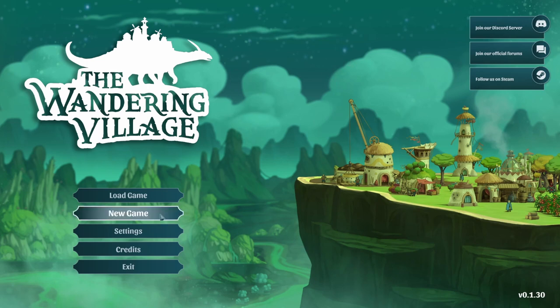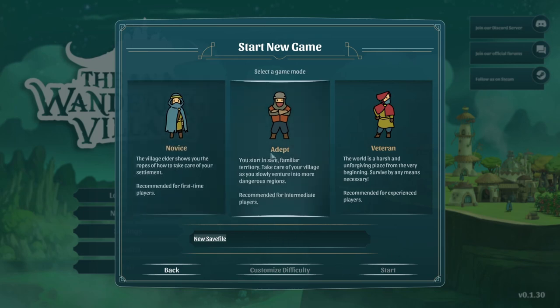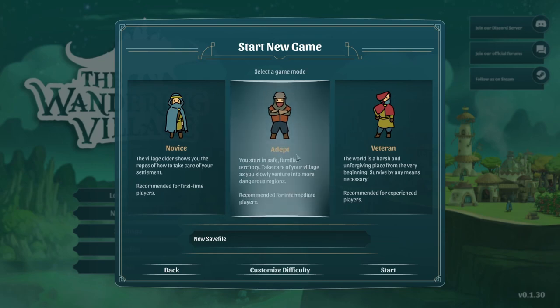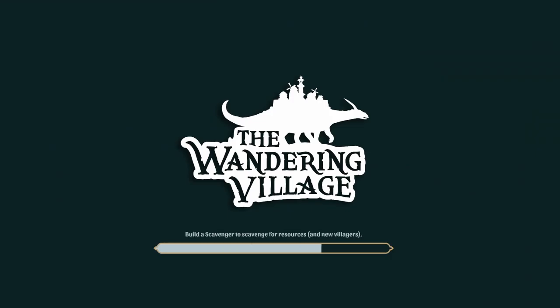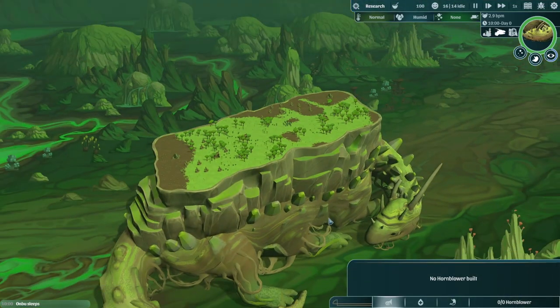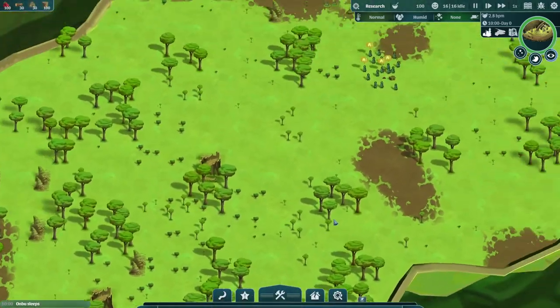I've been really looking forward to this game — it's a really cool one. If you're familiar with RimWorld, Dwarf Fortress, or colony sims in general, this game will probably be on your radar. If you're not already interested, I think you probably will be. I'm going to go with Adept difficulty. I do vaguely know how to play — I played the demo on stream. The Wandering Village is a colony sim on the back of a giant beast, which has a name, and the name escapes me right now, but I'm sure we'll be reminded very soon.